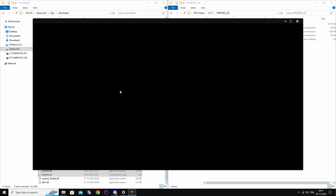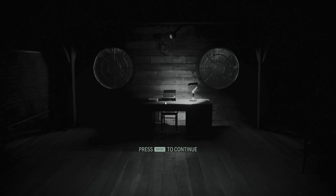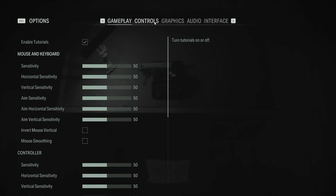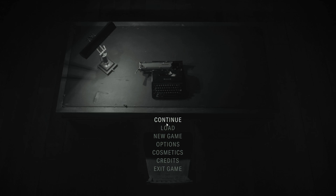Now we can launch the game and it shouldn't crash — though it still does sometimes because it's not very stable, but it works. Once you're in the game, go to your options, then Graphics, select DLSS, and enable DLSS frame generation. Now load the game and it should work.